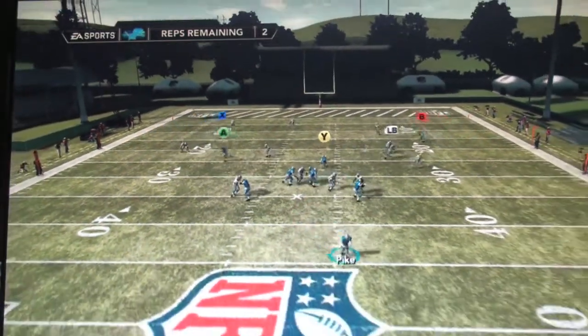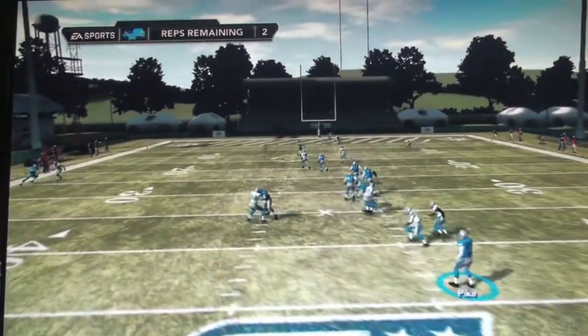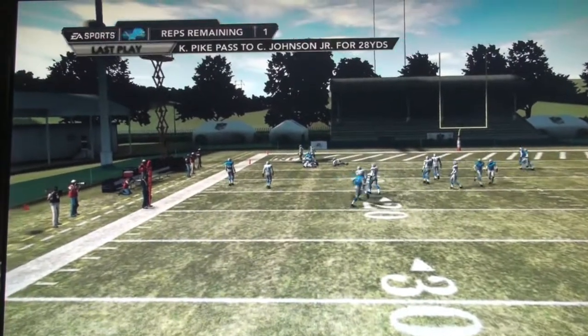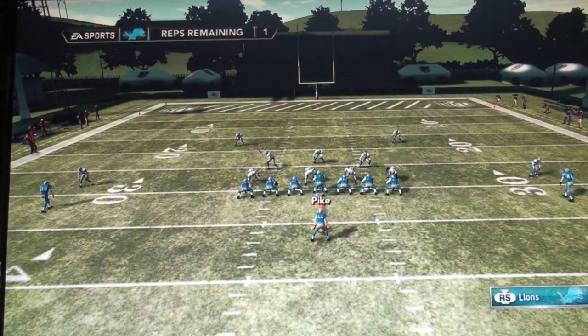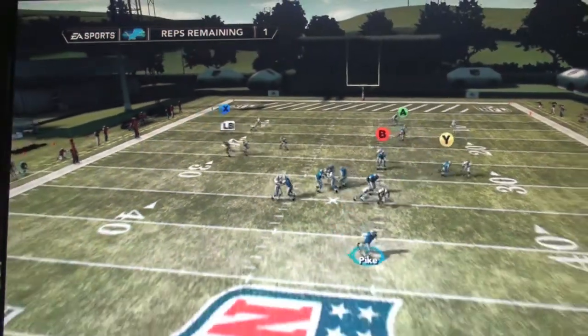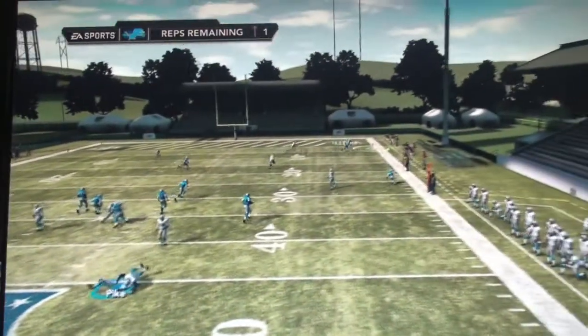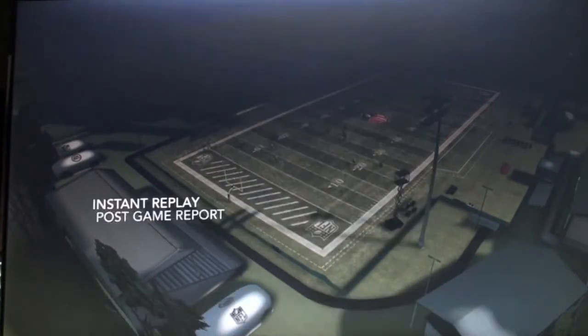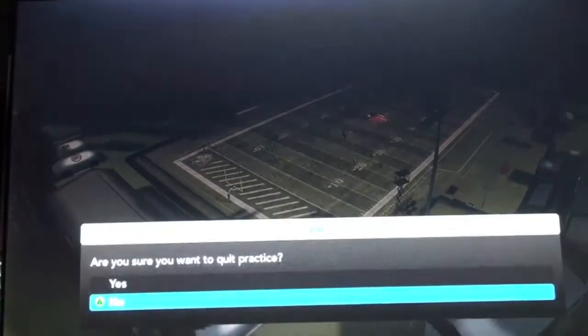There are two more reps remaining, gotta make these count. He's open — Calvin Johnson breaks a tackle and is held up at the two-yard line. Didn't score, he should have dove. I want to score here, so I'm going to go to Pettigrew on the long route. That wasn't a good throw. Let's look at the post-game report — we had 44 skill points, which is not that good, but it'll do.